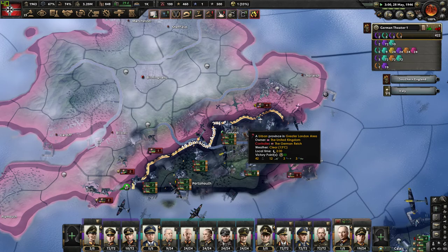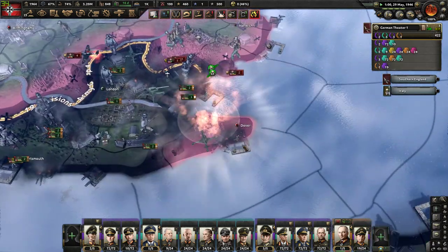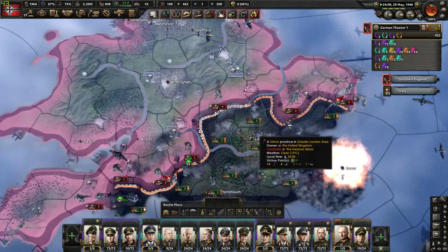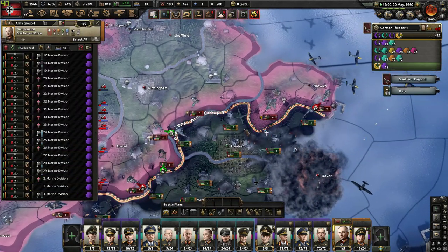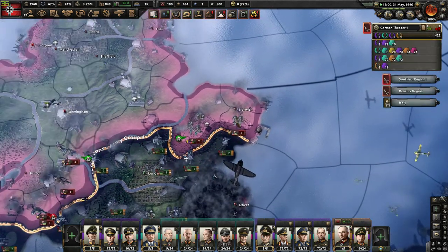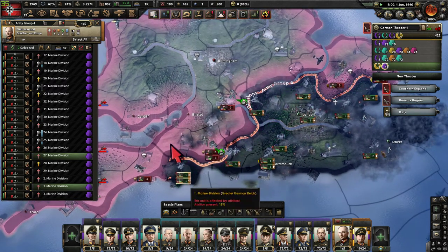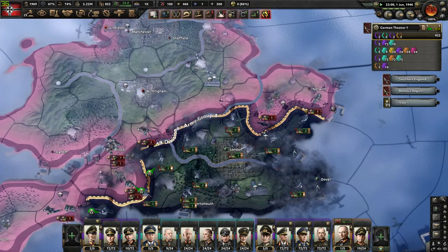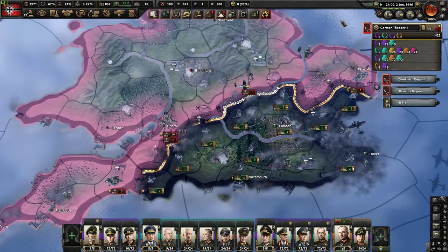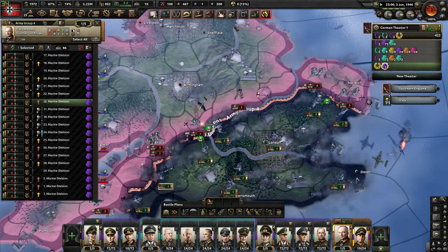Now, if anywhere they are putting up a fight, you just drop a nuke on them, just like that. And now you just want to keep on pushing into southern England. It shouldn't be too difficult. Again, just keep on dropping nukes where they have a bunch of troops, or where they are putting up lots of resistance.